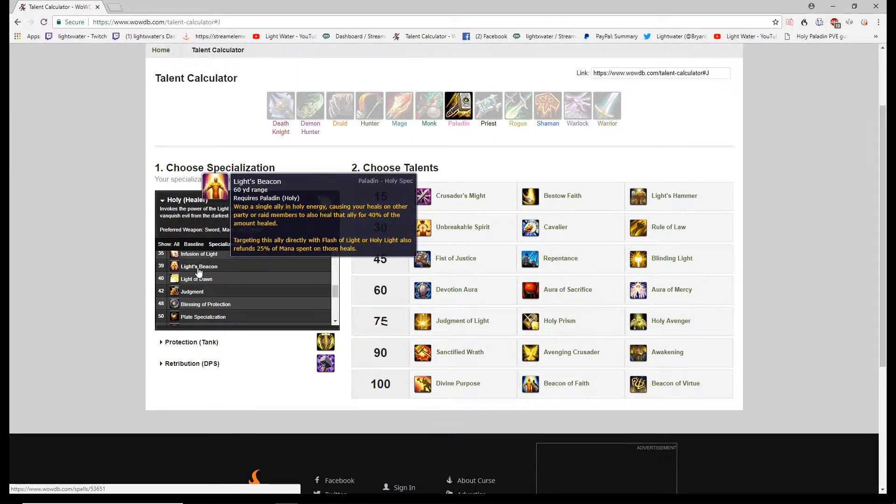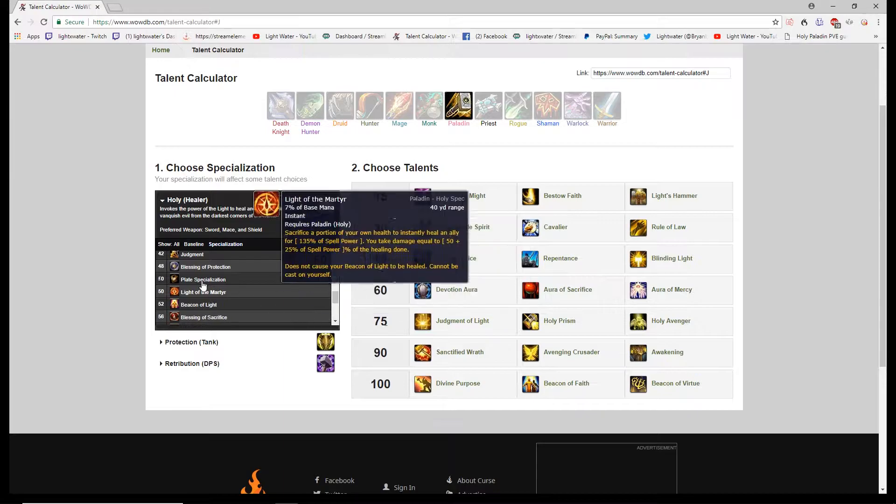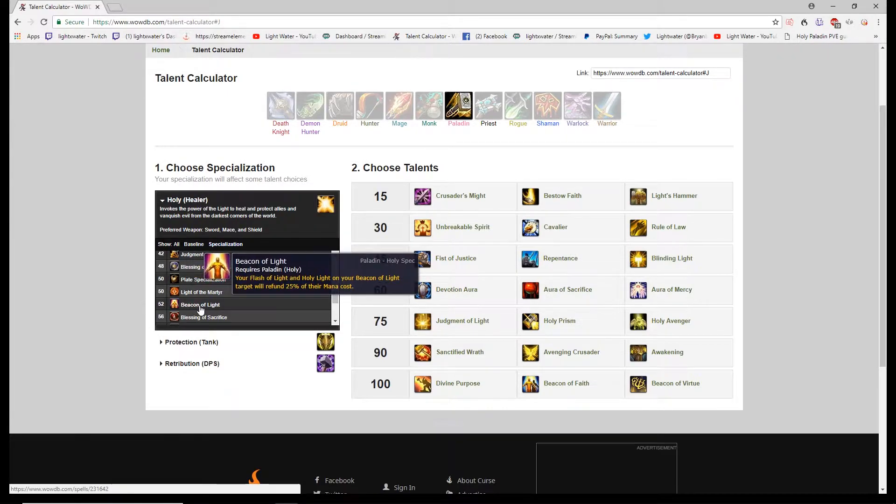Light of Dawn — my favorite spell in healing in the game. Its true mana cost is 2.8 percent and it heals five injured allies in a 15-yard frontal cone for 55 percent of spell power. Light of the Martyr — I'm not sure how much this will get used this expansion. Its actual mana cost is 1.4 percent; it heals for 135 spell power but you take damage equal to 50 percent of the heal. It hurts you, but it's a decent instant cast.